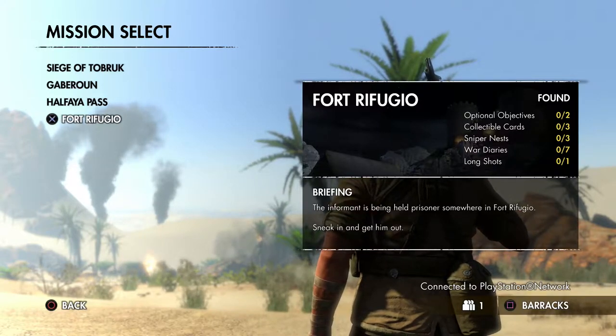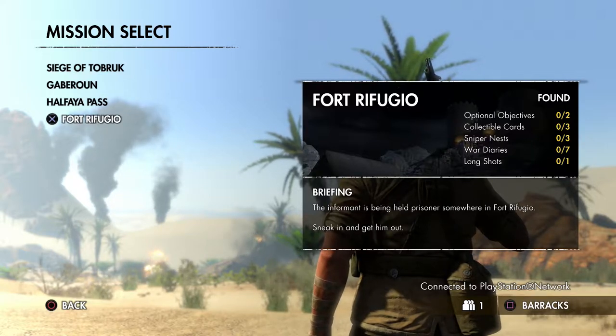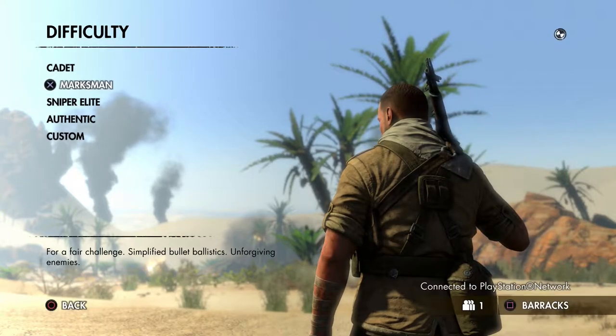Hello and welcome back to Sniper Elite 3. So we passed through Hathaya Pass in the last part. We finally got through all that with the convoy. And now we head to Fort Refugio. So let's see what happens.